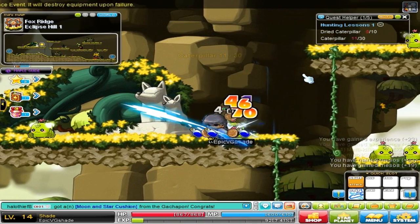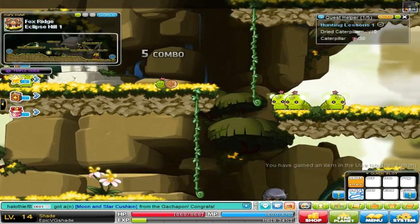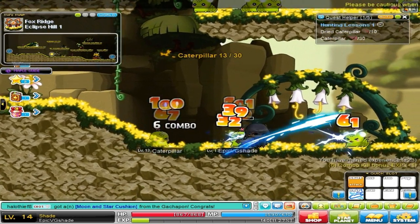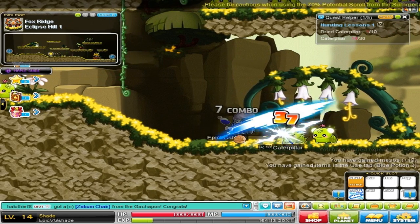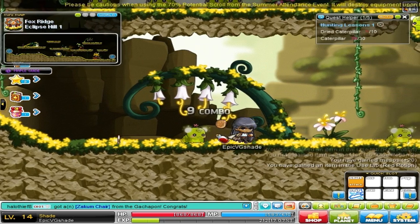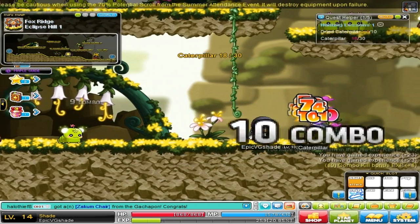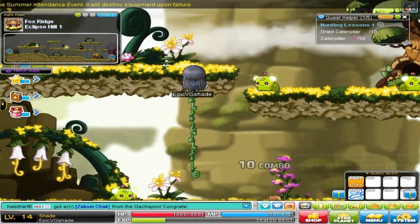If you don't have any mesos like I do — if you don't have 333 mil and you're fresh to the game — you're gonna need some potions to heal yourself. I highly recommend you pick them up. Sometimes you get three potions at once: red potions, blue potions. Monsters sometimes drop more than one potion at a time — it looks like one potion but it's more than one.